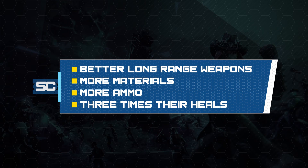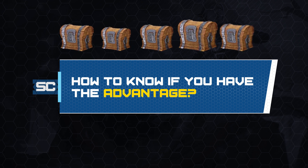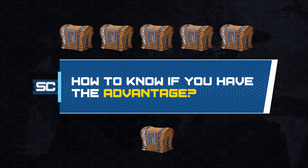To summarize: we have better long range weapons, more materials, more ammo, and three times their heals — clearly we have the loot advantage. So how do you go about assessing if you have a better loot advantage than your opponents? Since you can't see their inventory, you have to assume based on where they dropped and what they looted. For example, if I land on a house with five chests and my opponent lands on a house with one chest, chances are I have the loot advantage.